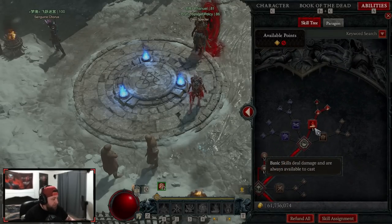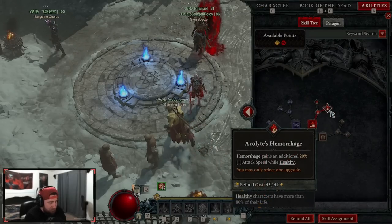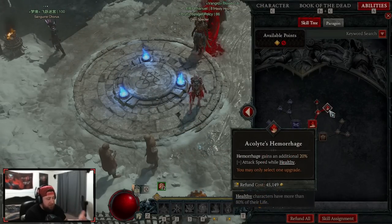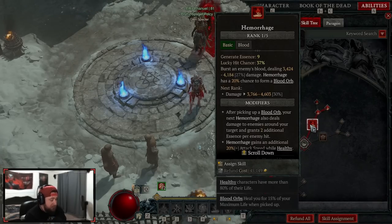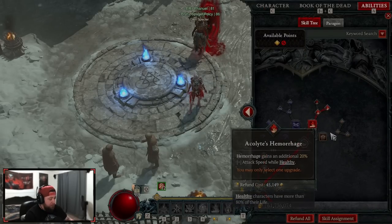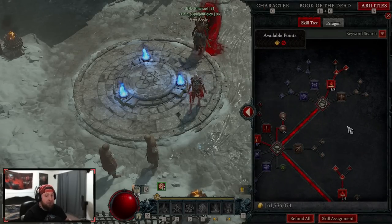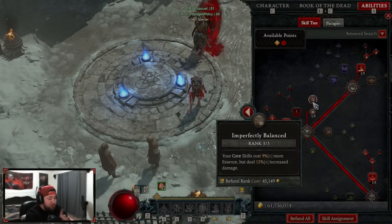We're starting off with hemorrhage, going all the way into Acolyte's Hemorrhage. The reason for this is because the additional attack speed means hemorrhage has a chance to drop blood orbs. This build is all about having blood orbs, staying fortified, and being as healthy as possible — so we are trying to maximize the amount of blood orbs we have. Because our attack speed gets insane, blood orbs are going to be dropping like crazy.